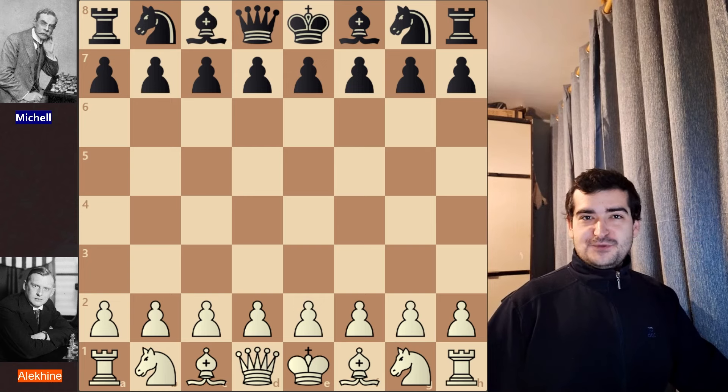Hello and welcome back to the channel. Today we are watching another exciting game. This one was played in 1924 between Alexander Alekhine, who was white, and his opponent Abraham Freeman.